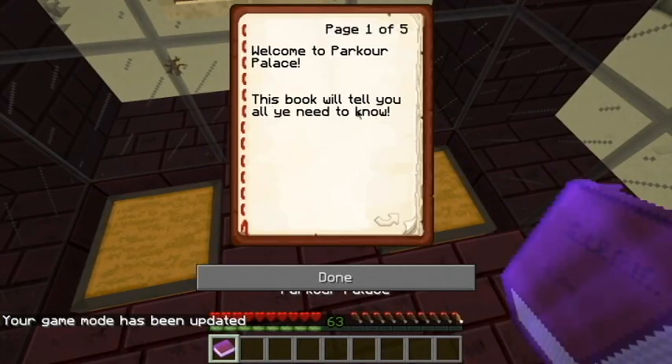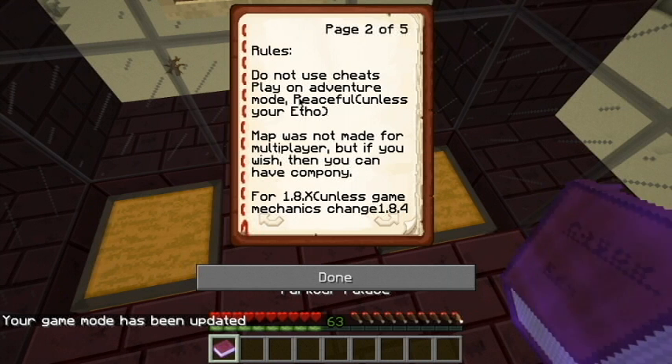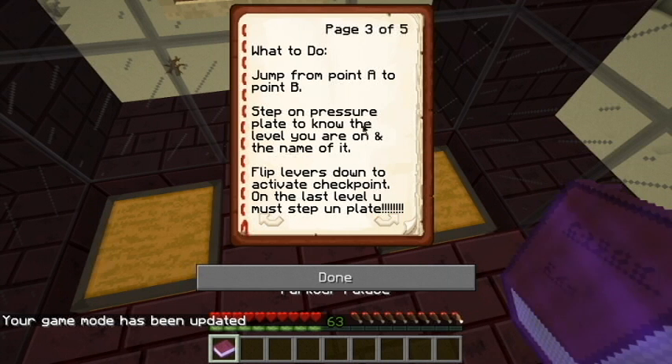Welcome to Parkour Palace! This book will tell you all you need to know. Rules: do not use cheats, play on adventure mode, peaceful — unless you're Etho because you like to play hard. This map was not made for multiplayer, but if you wish you can have company. For 1.8.x unless game mechanics change. What to do: jump from point A to point B, obviously. Step on a pressure plate to know the level you're on and its name. Flip levers down to activate a checkpoint.